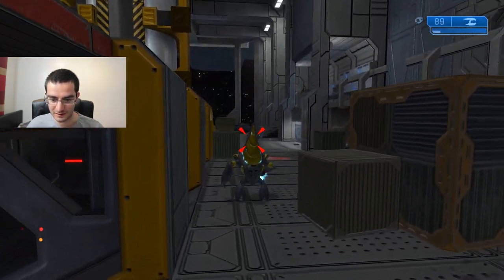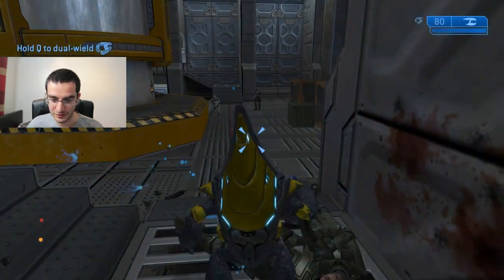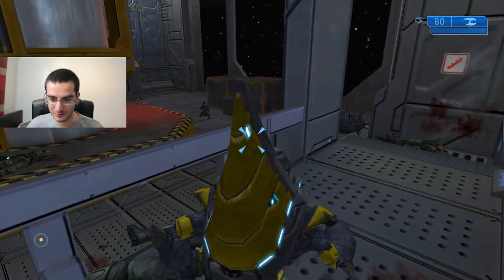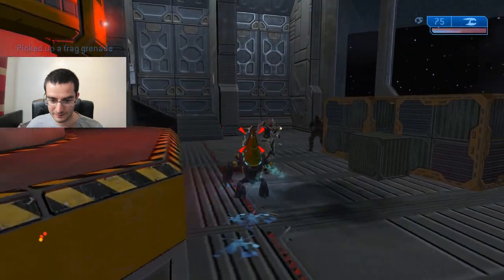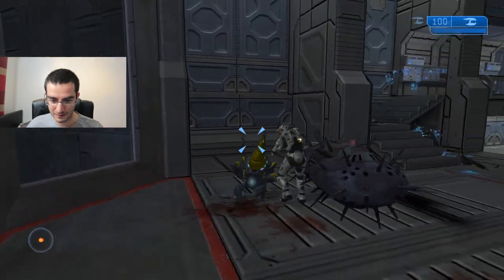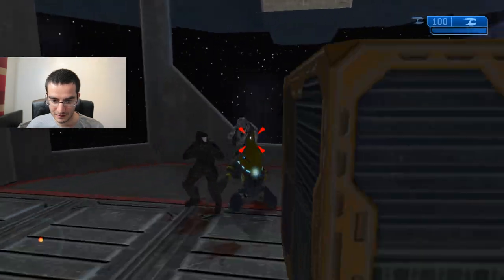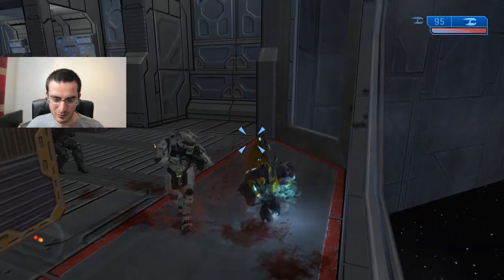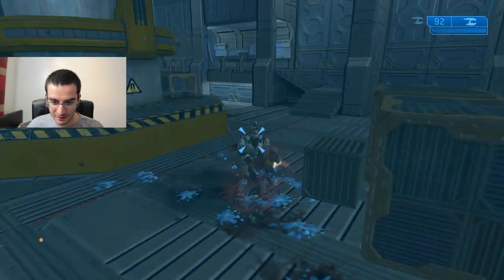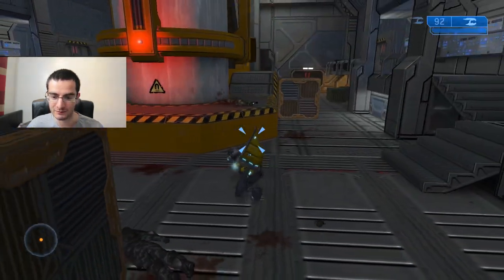Let's just kill him anyways. I want to use the BR — I wonder how it would look with the grunt holding the BR. It probably looks so awkward. Almost got him. Got him. I don't know why he's white though, should be green, Master Chief. Is that everyone? I think that's everyone. We've done it guys!